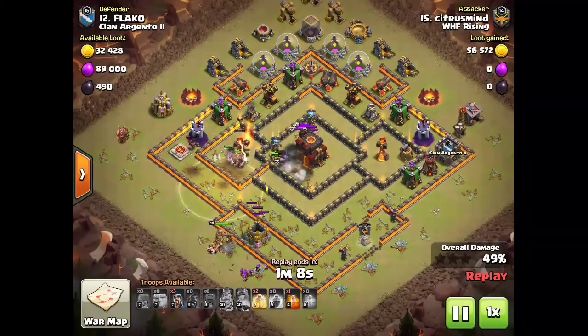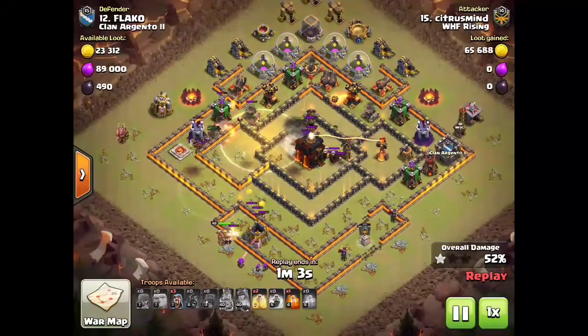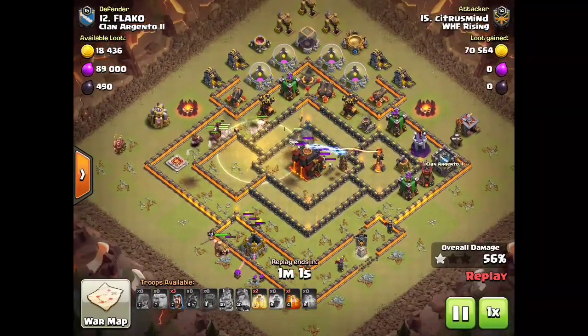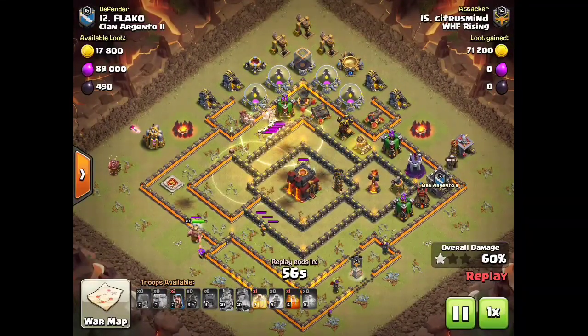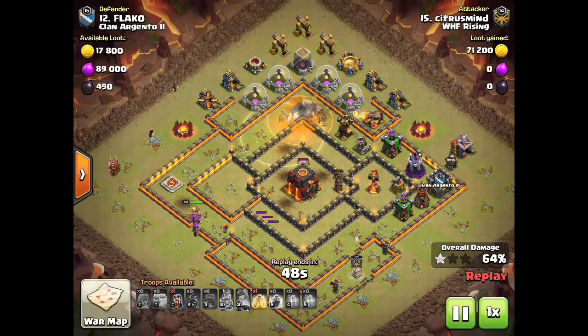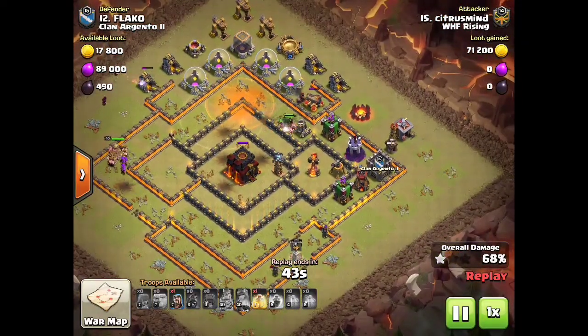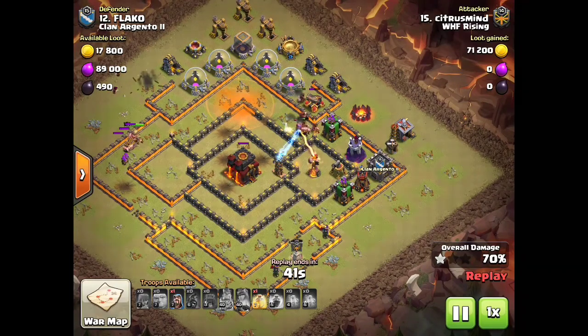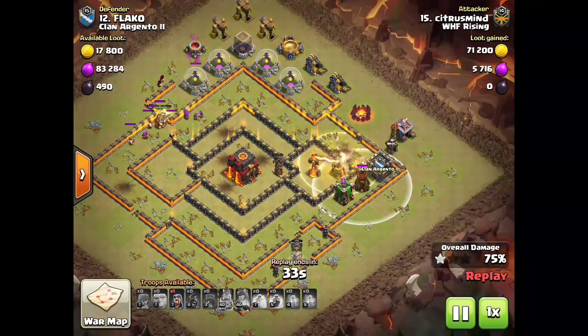Some skellies are popping up. He's going to be patient with that poison though — there's the second skeleton trap that popped up. You want to wait on your poison for skeletons until near the end after you've pulled all the skeleton traps, and also wait for a skinny area so your poison catches all those skeletons. That was a really good one right there — going into a skinny area of defenses where all the hogs path to and all the skellies followed. He's used three heals at this point and places the last one perfectly to cover the wizard tower and bomb tower splash damage on the back end.